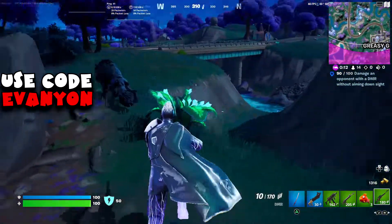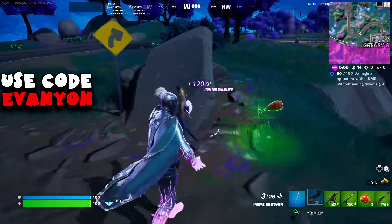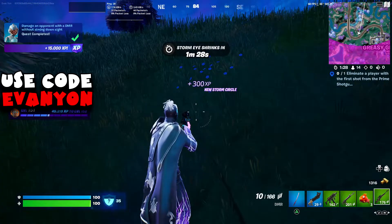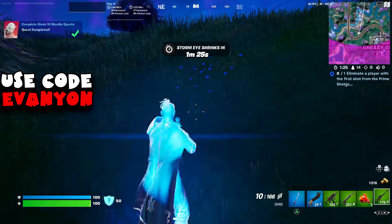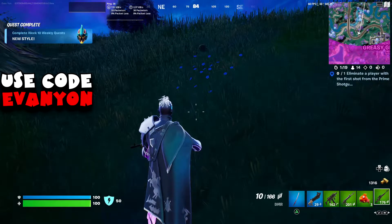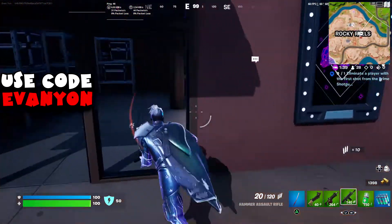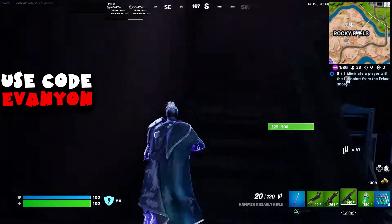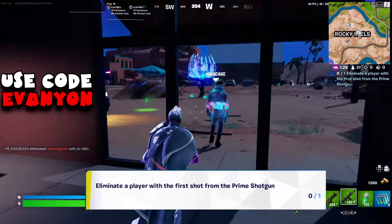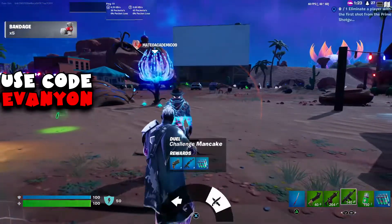Here I finish the DMR challenge against a wolf. I also tried to do the Prime Shotgun challenge against the wolf — it doesn't count. The challenge says eliminate a player, not an opponent. I think that's how they differentiate: if it says opponent it counts wolves and players, if it says player it's just players. So we're going to Rocky Rios to start a duel with Mancake, and that is how we're going to do this challenge.